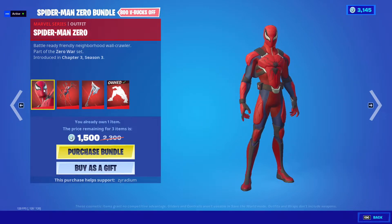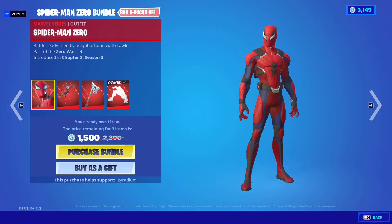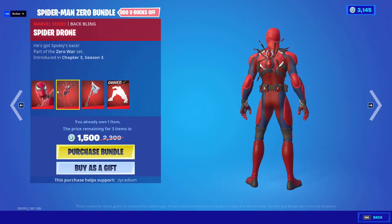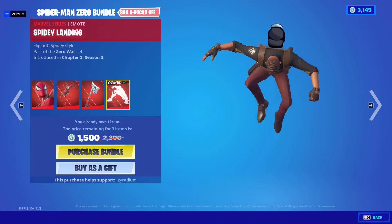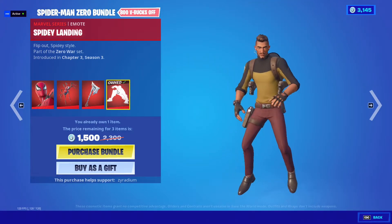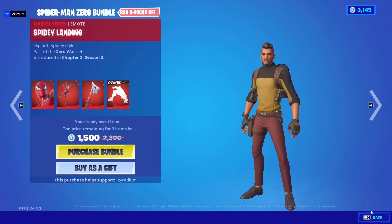You guys can actually get this if you buy the Zero comic — Fortnite X. Anyway, we got the Spider-Man Zero outfit. We also got the Spider-Man drone along with the web slicer, and we got the Spidey landing. Thank you so much Esh, I really appreciate it.